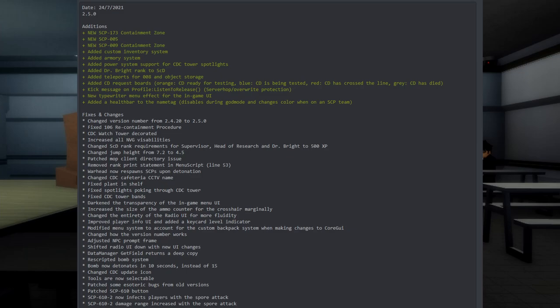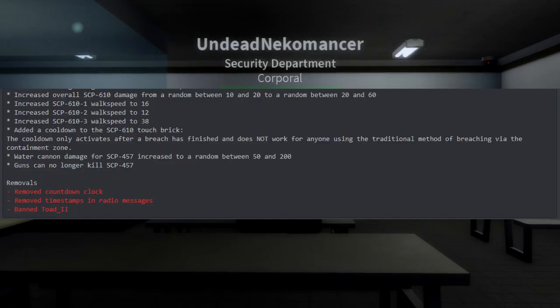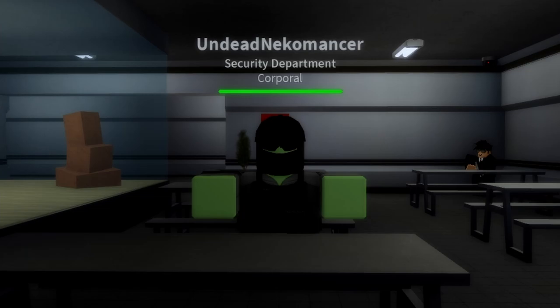Patched some esoteric bugs from old versions, patched the SCP-610 button. SCP-610-2 now infects players with the spore attack; damage range is also increased with the spore attack. Increased overall SCP-610 damage from a random between 10 and 20 to a random between 20 and 60. Increased SCP-610-1 walk speed to 16, 610-2 to 12, and 610-3 to 238. Added a cooldown to the SCP-610 touch brick; the cooldown only activates after a breach has finished and does not work for anyone using the traditional method of breaching via the containment zone. Water cannon damage for SCP-457 increased to a random between 50 and 200; guns can no longer kill SCP-457. For removals: removed countdown clock and removed timestamps in radio messages.